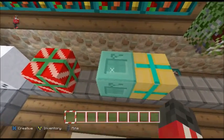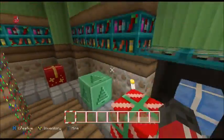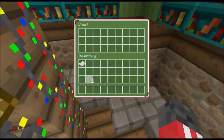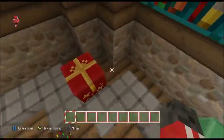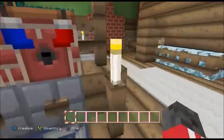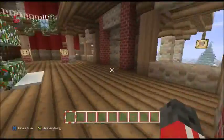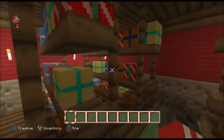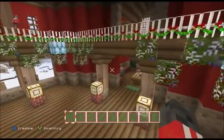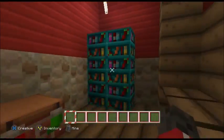Someone's getting a diamond block for Christmas! Someone's getting an emerald one — they must have been good this year. And some of these are actually like chests, that's pretty interesting. If we go here there's lots of presents, like a storage cupboard. We've got some colourful bookshelves.